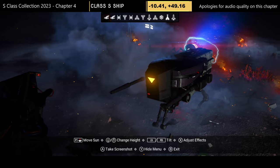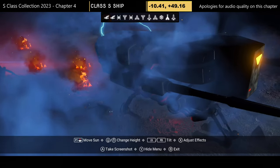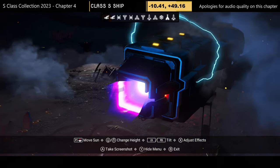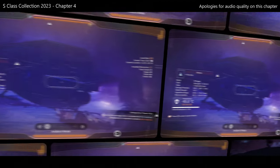Journey number thirteen — as simple as it comes. Coordinates and portal address at the top of the screen. That's all you're getting really — just a small basic bug.